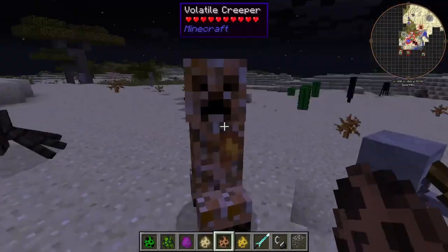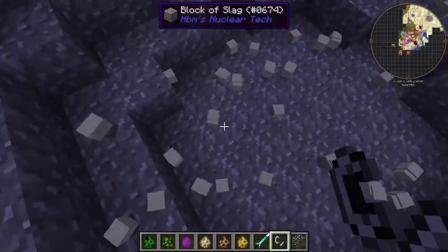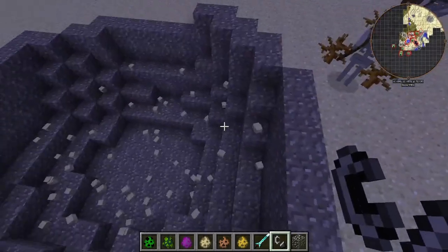Next we have the volatile creeper — very volatile. Oh, look at that. Cool. He makes sub blocks of slag. That's pretty neat actually.